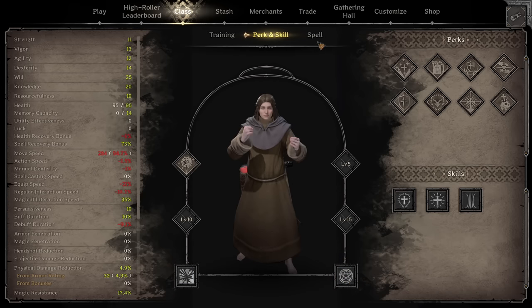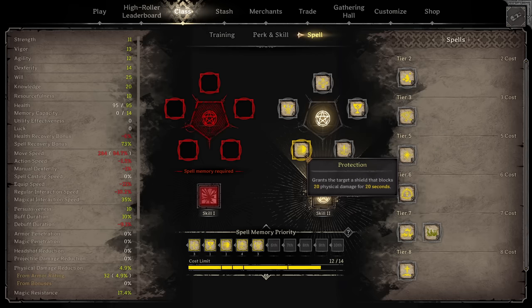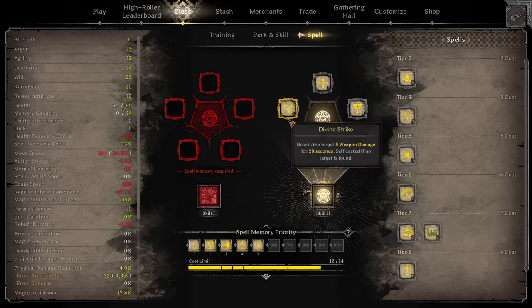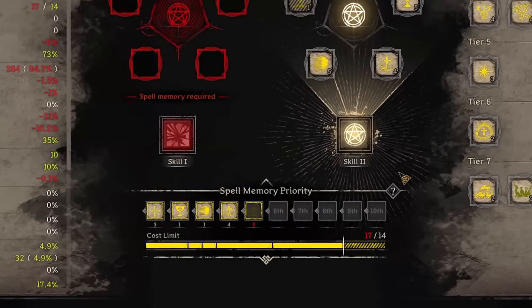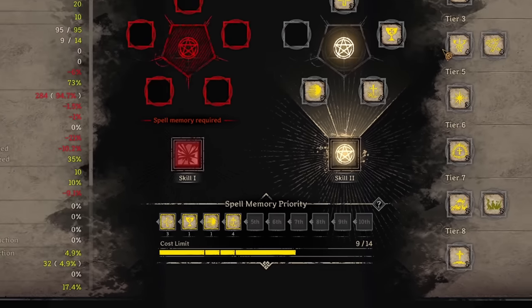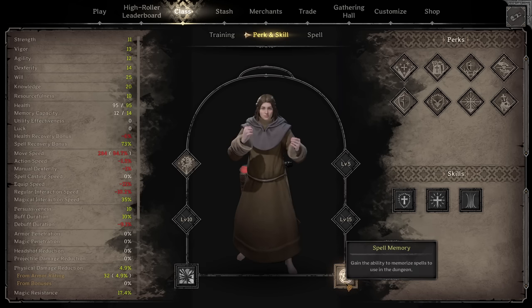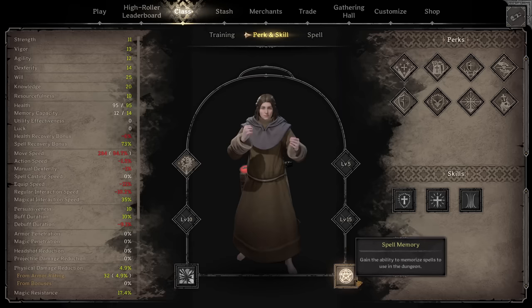Also, if you're a spellcasting class, head over to spells and take a look at which spells you can bring. Be aware that you cannot bring every top tier spell, as spells require memory capacity — your memory capacity is displayed at the bottom. You can go over the memory capacity maximum, however you will not be able to use those spells in-game unless you find sufficient extra memory capacity. Also note that in order to cast spells, you need to bring a spell memory skill, as this is how you select your spells to use.